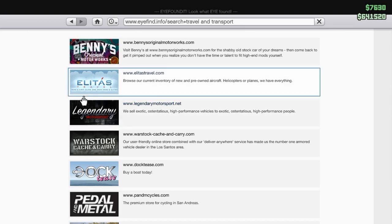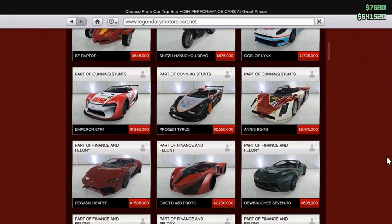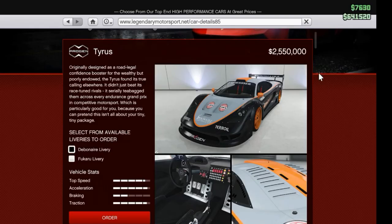If you want an exotic car, you've got to go to Legendary Sports. Here you can look at the supercars. Here's the two-and-a-half-million-dollar car, the Tyrus, and you look at the acceleration, traction, and top speed — they're all better than the $30,000 car, but not by that much.